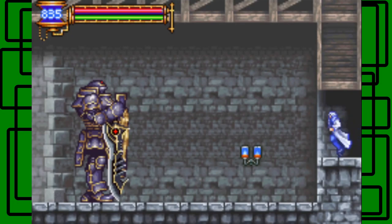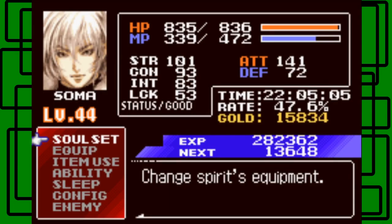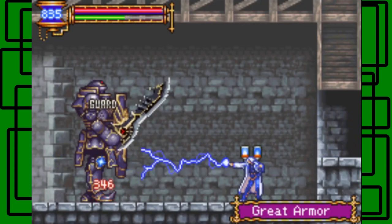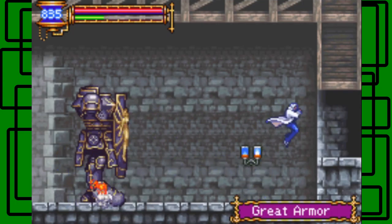If we go down here, there's your lightning doll, and right here is a good spot. These Great Armors give out like 30 experience each — it's 13,648 to 13,348, so it gives us 300 experience every time you defeat one. Just keep on going in and out of this room to respawn them and you'll get a lot of experience.